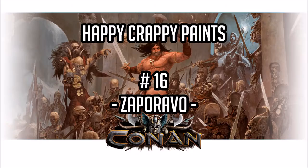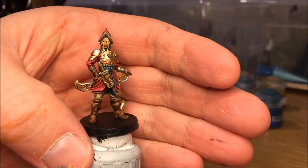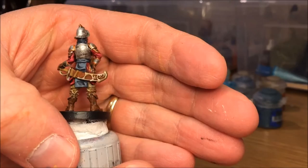Welcome to Happy Crappy Paints Part 16 where I'm painting Zapparabo. This is the end result. We're going to use a little stronger highlights on this mini than in the previous minis that I've painted so far for Conan.